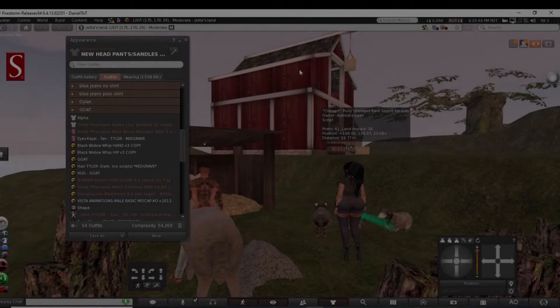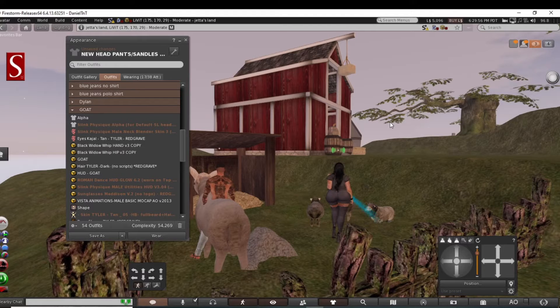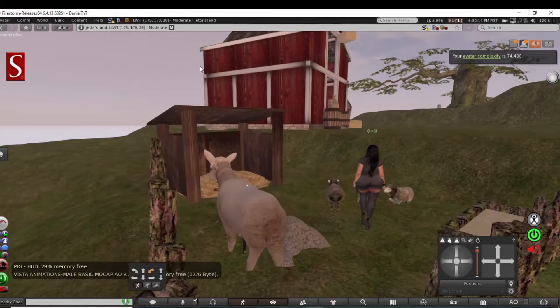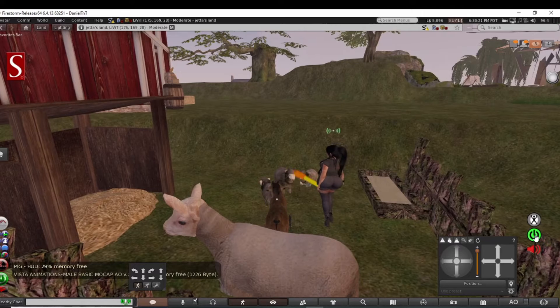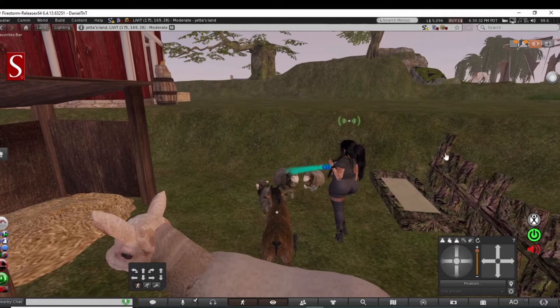Hey guys, Panda here with you. I'm here with Jetta — she's setting up a little corral. What I'm gonna do is transform into a goat and see how she reacts. Ready? Here we go, here we go! I'm not on voice yet.